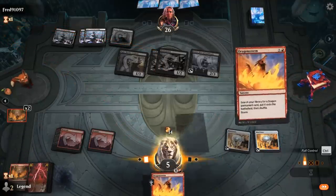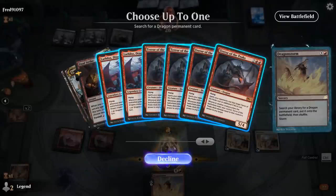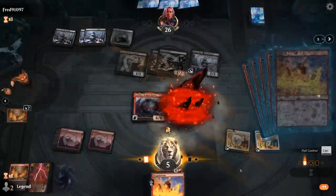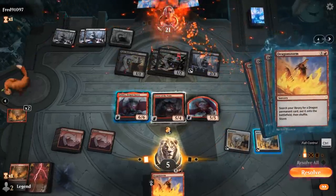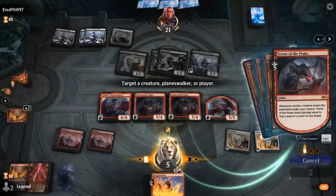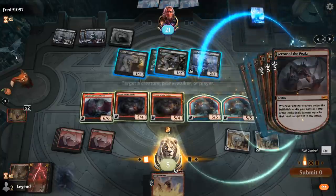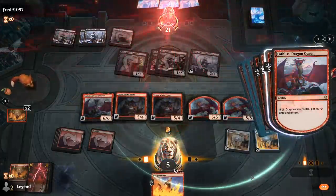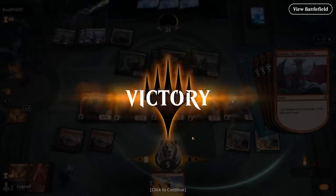We search up all the dragons in our deck starting with Lathliss, get a Terror of the Peaks, make a dragon token, and wait for a few more Terrors to be in play before pumping our dragons. We pump at a reasonable spot and opponent packs it in. We still had two more Terrors of the Peaks to search up — this was definitely overkill. Onto the next one.